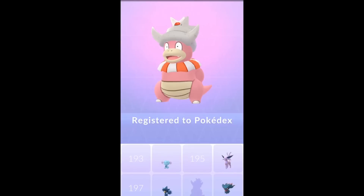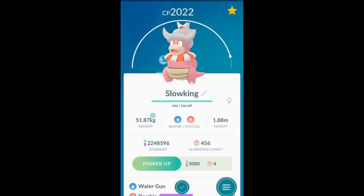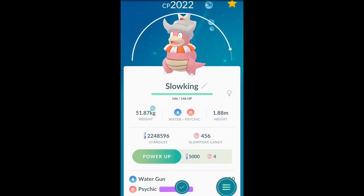There you go, Slowpoke evolved. I don't think it's a wow — Psychic. Did you see this guys? Psychic now consumes 100% energy — before it used to be 50% energy. Now it's going to 100% energy and it has 100 damage.